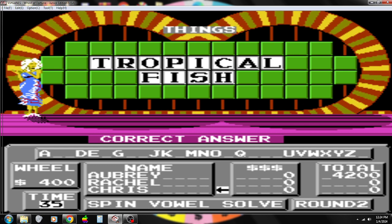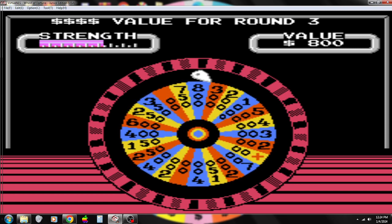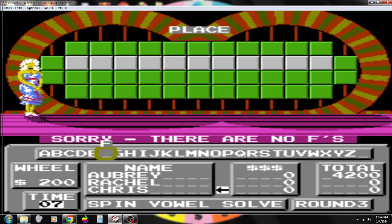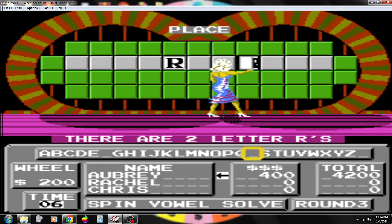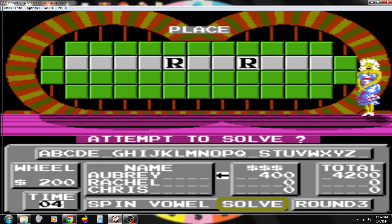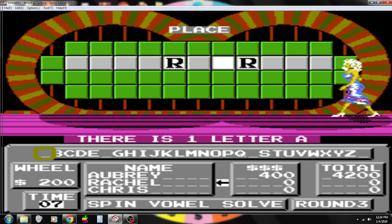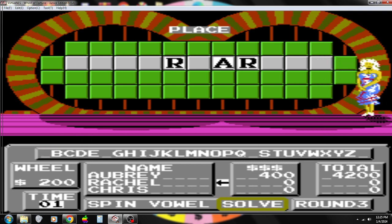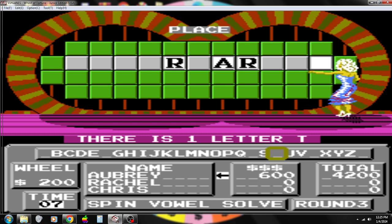Let's play the speed-up round. We'll be given a final spin, asked to give a letter. If it's in a puzzle, five seconds to solve it. The vowel is worth nothing. 200 bucks a piece, the best we can do. The category is Play. We'll start with Sprint, F. Let's start with an R. You have two Rs. Rachel, you got one A — you don't get any money for the A, but you get five seconds to try to solve it. Oh, I just figured it out, but it is not my turn. Let's go to Chris. We don't have a W up there — how about a T? Supermarket. That is the correct answer.